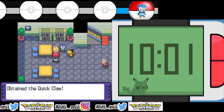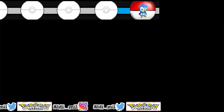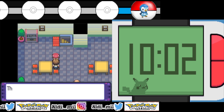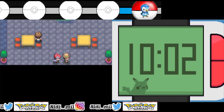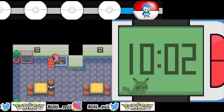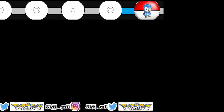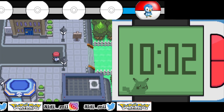Quick Claw is a nice item because it will automatically make your Pokemon attack first, except in cases where the enemy uses something like Quick Attack or Aqua Jet. If the enemy doesn't use those priority moves, your Pokemon will be the first to attack even if it's the slowest one, like a Slowpoke.